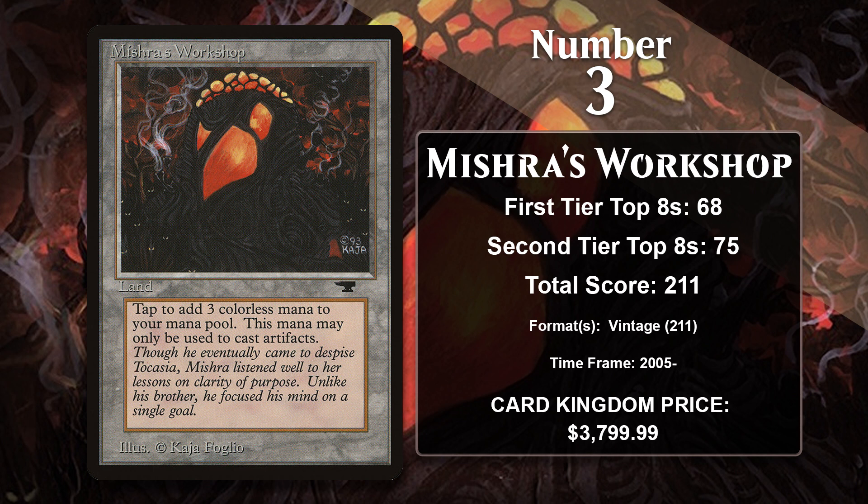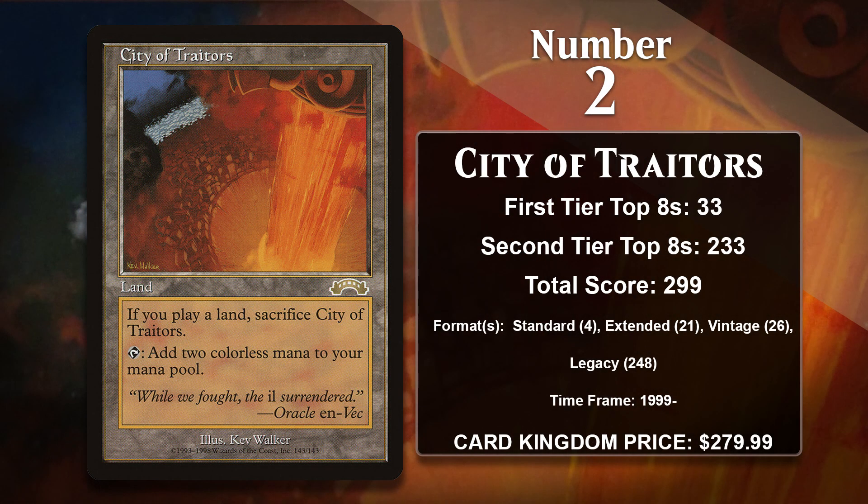At number 2, City of Traitors. This is a land that can tap to produce two colorless mana. The downside is that if you play a land, you have to sacrifice City of Traitors. But the huge mana boost is worth the downside, as evidenced by the 299 points City of Traitors has amassed across multiple formats. Legacy has been its most successful format by far — it sees play there in a wide variety of decks, especially those that look to take advantage of one huge turn to win the game, like combo decks and Reanimator. This gets you to your game-winning turn a full turn earlier, and the downside doesn't matter much since that turn will often determine the outcome of the game.